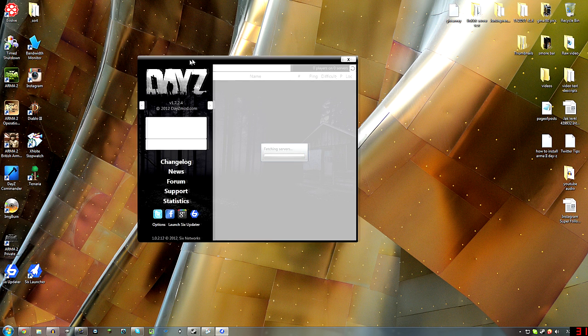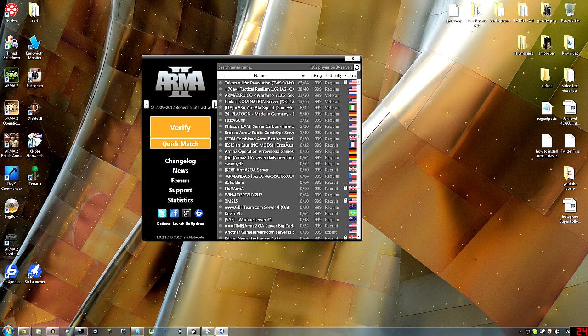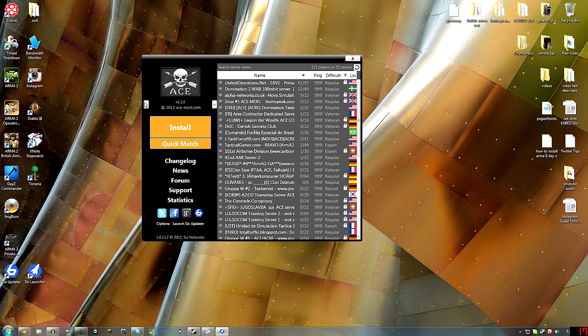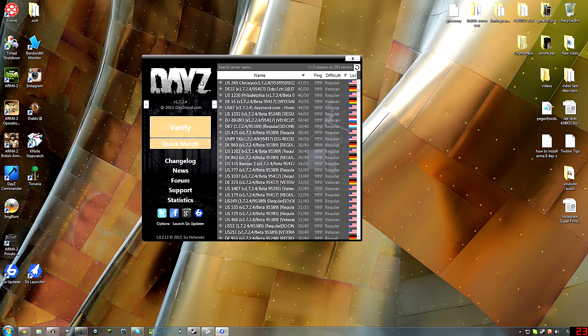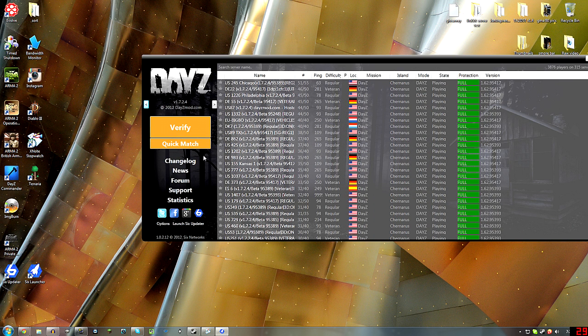When you run it, it'll look like this, and this button here will say Install. See how it says DayZ here? This program lets you install all kinds of mods that people make for Arma 2. DayZ was the popular one, so that's what I did, and it popped up right when I ran the program. You'll hit Install, and down here it'll show that it's downloading — it's about 16 megabytes, I think.